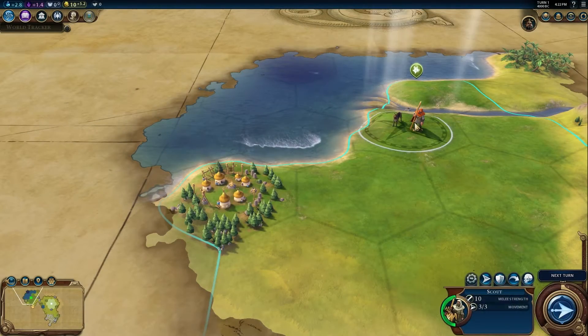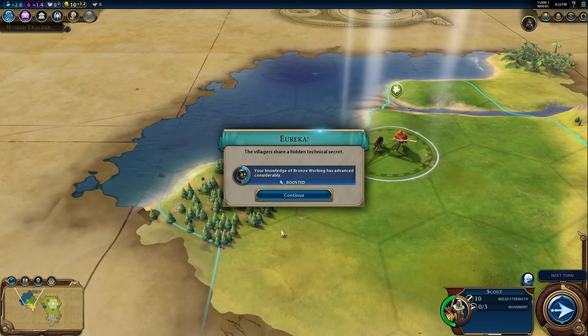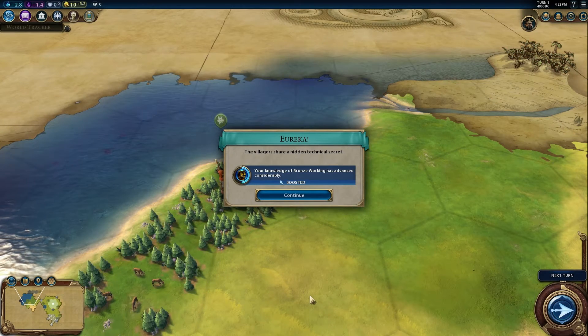Keep an eye out for tribal villages. These will have rewards to share with your civilization and are extremely valuable at the start of the game.